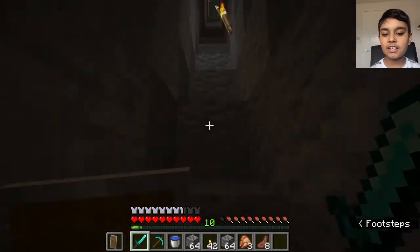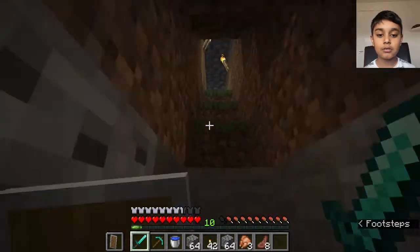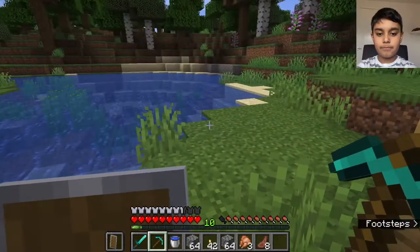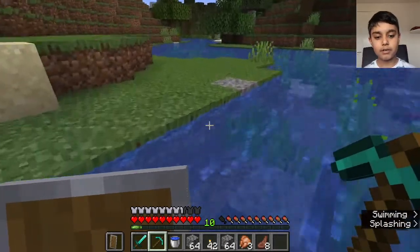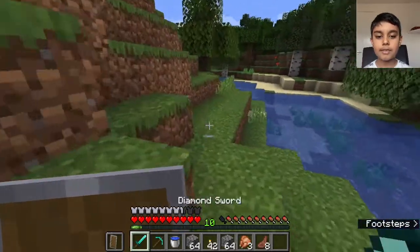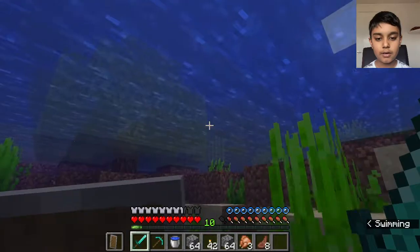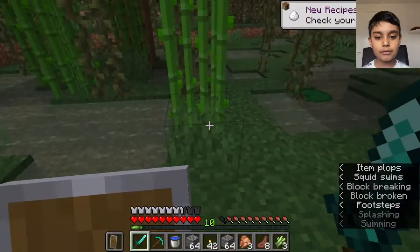It looks so weird when it's normal diamond, but when you've enchanted it, it looks so good. Now, the main ingredient is obsidian — you might be thinking it's diamond, but no, it's obsidian. You need five obsidian, and for that you will need a diamond pickaxe. If you also have diamonds, why not go ahead and enchant that too?